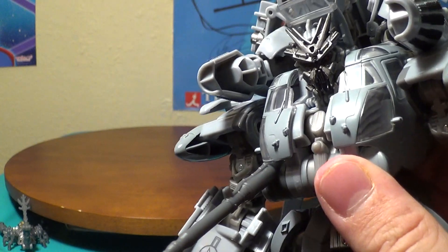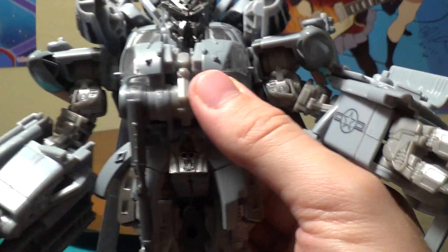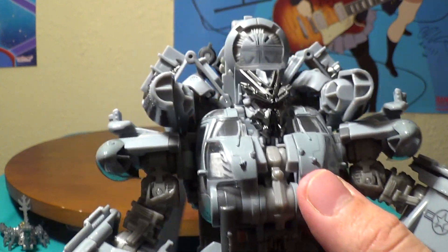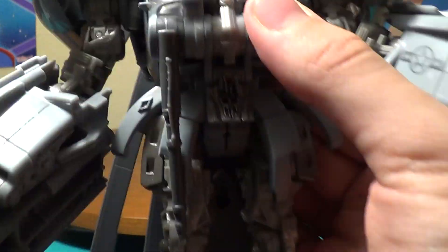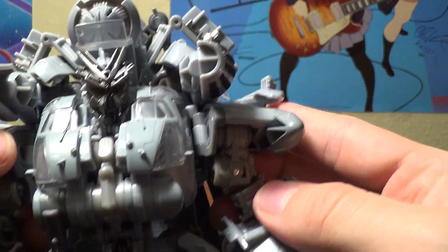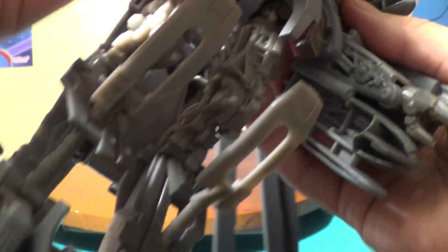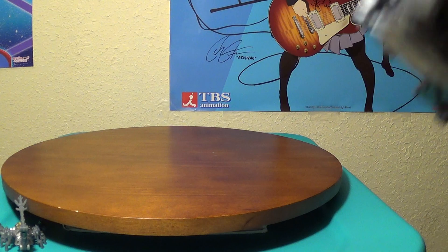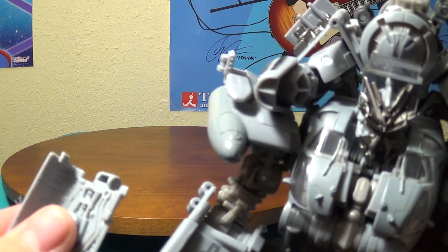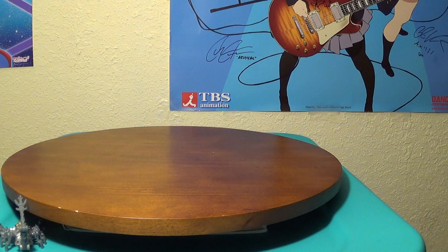His gun stays out like that in the movie, but the instructions tell you to fold it down like that. Honestly I'd do it just because it gives him a more flat, streamlined front look. Obviously you can still have it come up for attack mode — but whoops, that came untabbed. Yeah, be careful of that popping off, especially during transformation. It happens to me more times than I can count.